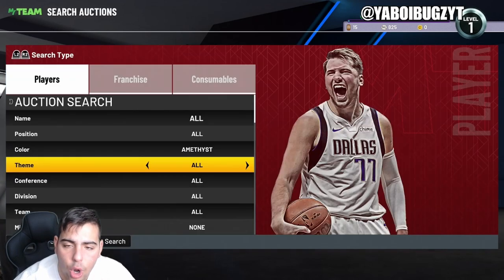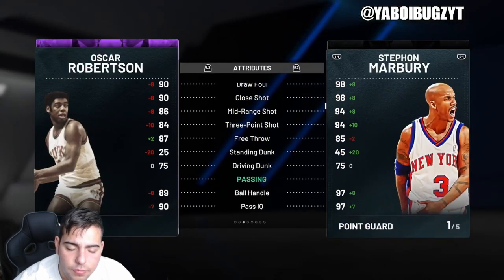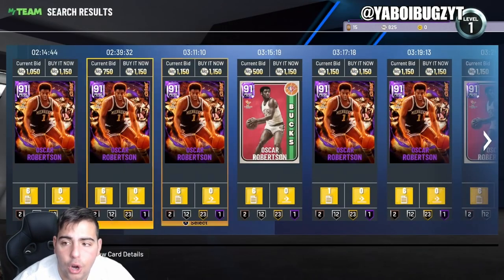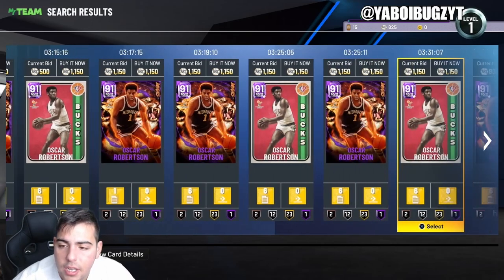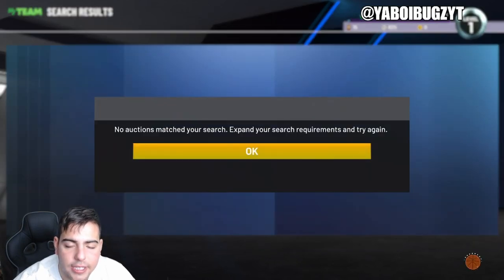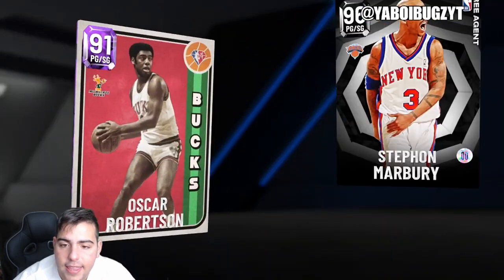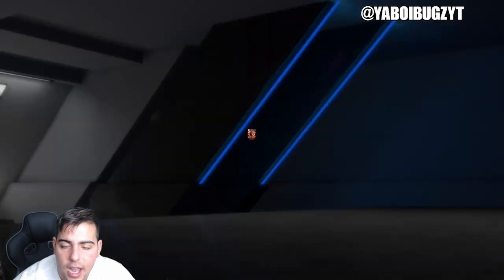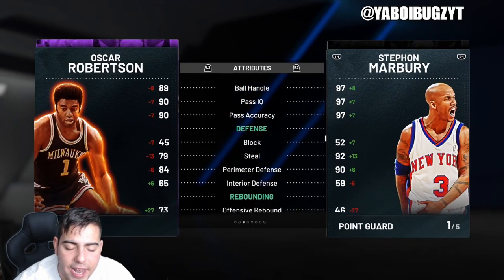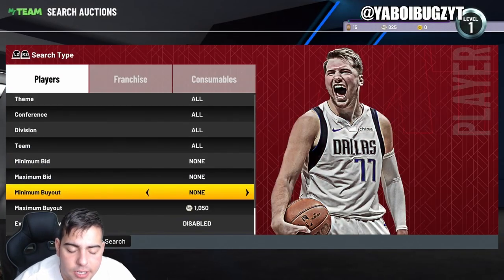I am banned on all my main accounts, so that is why I have no MT right now. But in my opinion, this investment is absolutely amazing — Oscar Robertson for 1,100 MT. When I tell you this is such a good investment, just trust me. This card is elite and startable as a PG at around 1,050 MT. Look at his stats: three-point shot, mid-range, dunk, layup, amazing ball moves, and decent defense. At 1,000 MT you cannot beat this.